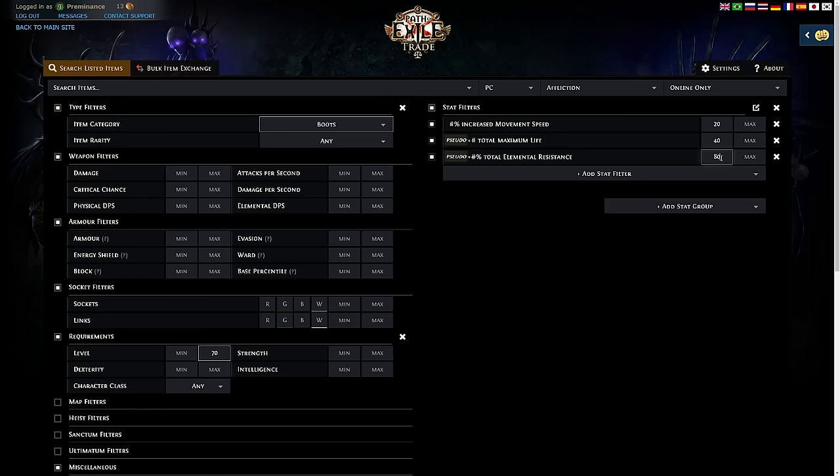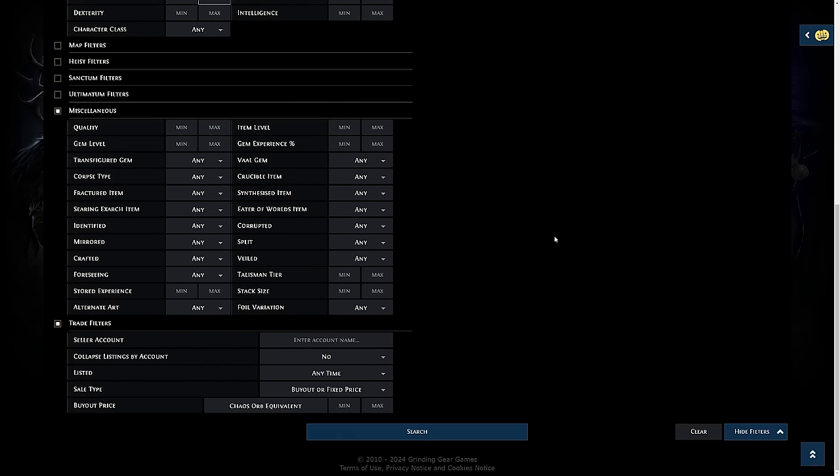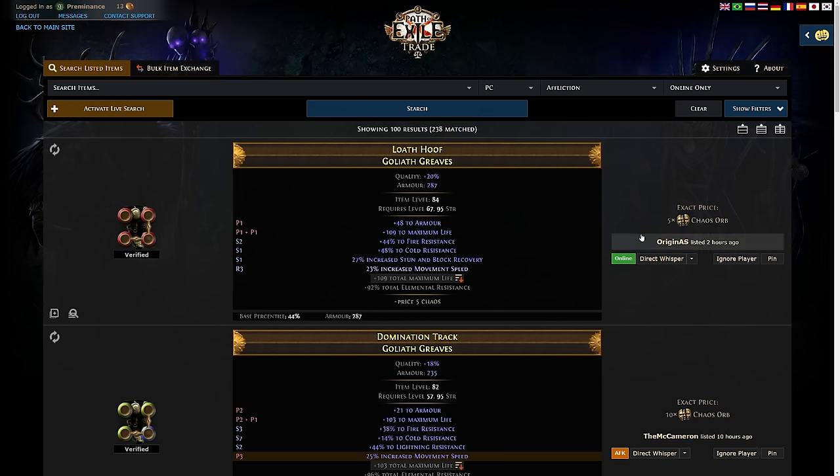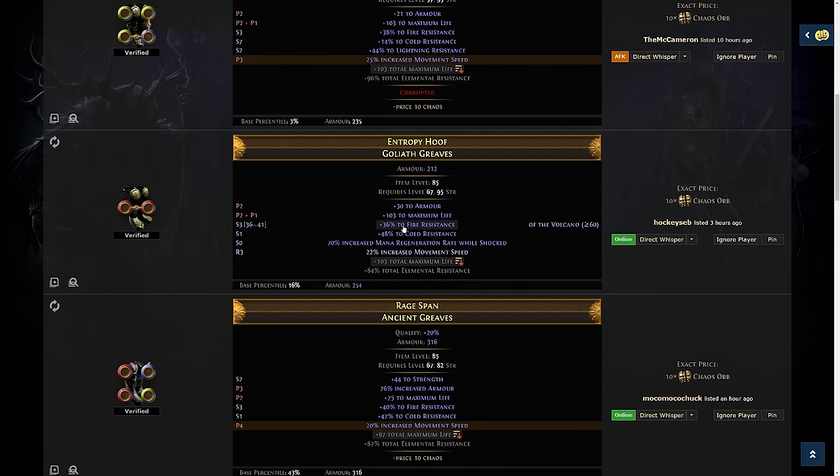So we're looking for boots with at least 20% movement speed, 40 life, and 80 total elemental resistances. Set the chaos orb maximum to whatever you're comfortable spending — say 10 chaos. Click search, then click on any stat to sort by highest value. You might see 109 maximum life for 5 chaos — but that's not always the best item, so scroll through and look at all the mods for what fits your build.